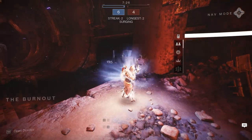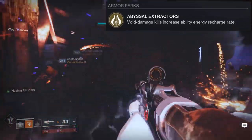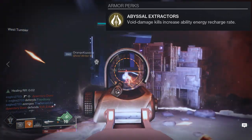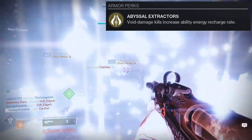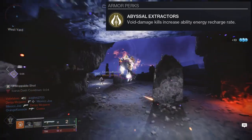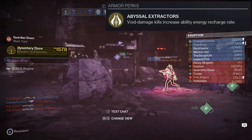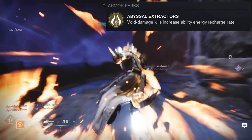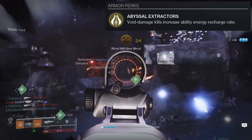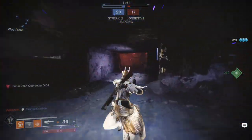To start off, we're looking at the exotic perk Abyssal Extractors: void damage kills increase ability energy recharge rate. Essentially, with any void weapon or void-related kill, you get a buff to your recharge time. It's a lot of fun because once you get into it, you're looking for the next kill, using your abilities and weapons. I'd specifically be using a void SMG with Deathbringer — those two really match together with this build. Any void kill just makes your energy ability recharge rate faster.